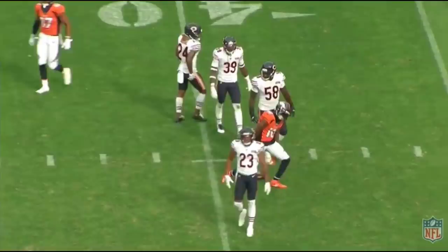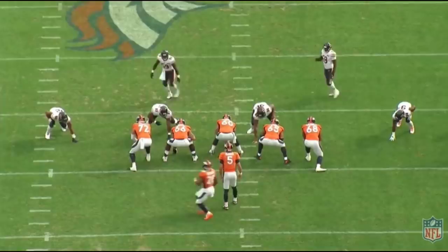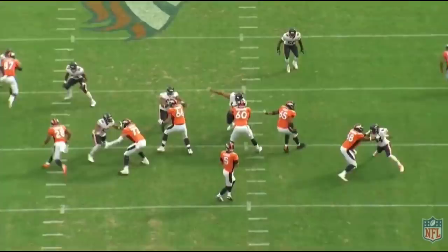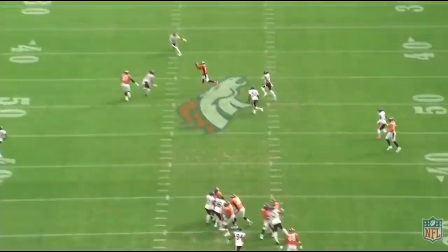Let's go back to the other angle and take a look at why that was so great. Flacco hits him over the middle and he takes the hit and hangs on to the football. And that's one of the things you're going to see out of Sanders — he has very consistent hands, excellent hands, very few drops. Big addition for the 49ers.